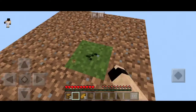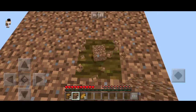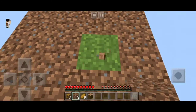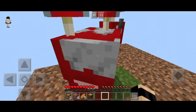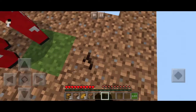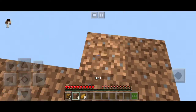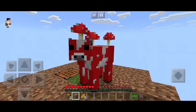We're gonna make it big. We got wood - we need to make a crafting table. We got basically infinite wood now. Just break and place. We need to make this cow safe - do not fall, cow.